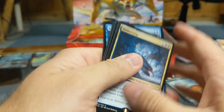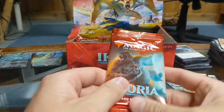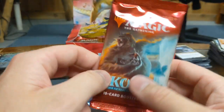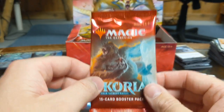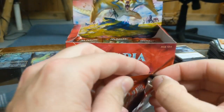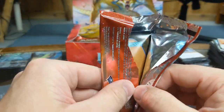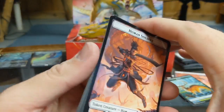Essence Scatter, Frenzied Raptor. I've also got to figure out: if you guys know the best way to determine what cards you have from previous editions that are no longer standard but are being reprinted in standard versions and therefore can be played, let me know. I have well over a thousand cards and I have no idea how many are legitimately usable for standard format. I never gave a shit about format in the past — I'd mix 7th Edition with M15 when it was brand new.